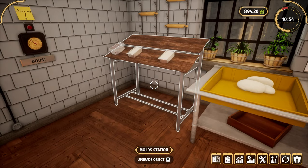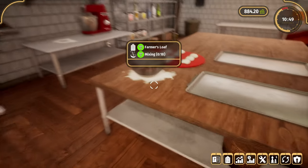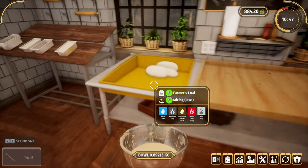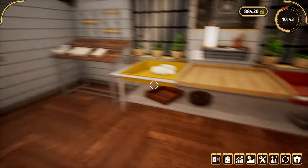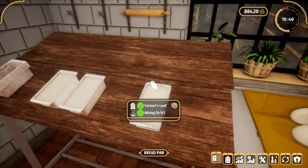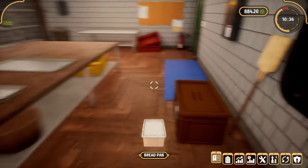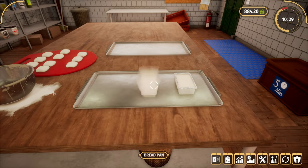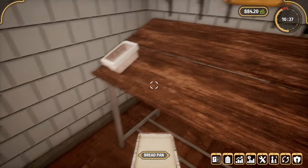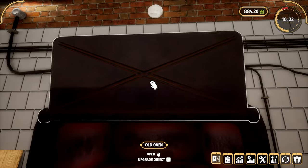Hello, everybody. Welcome to my bakery. I said I would throw you in at the deep end with me, and here we go — we are properly in the deep end. I'm just about to finish off an order here. I'm not sure if I'm supposed to... yeah, put it on a tray first.